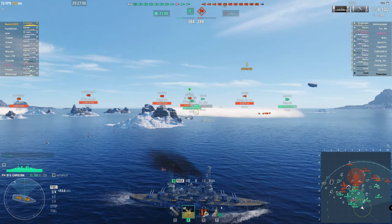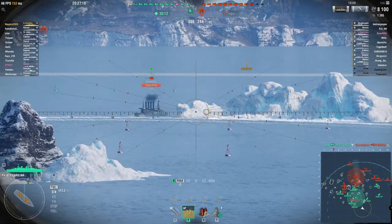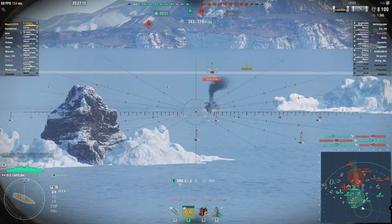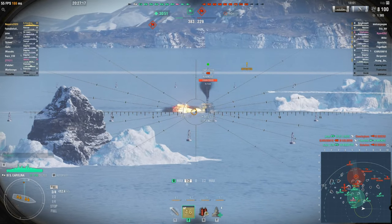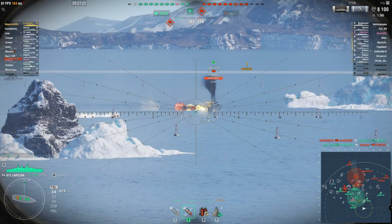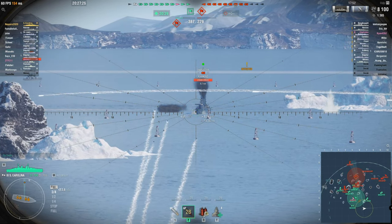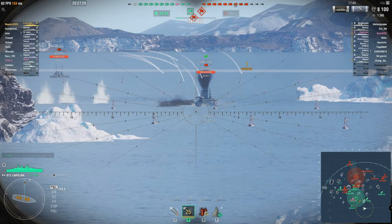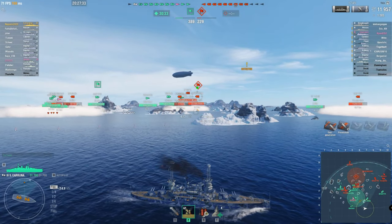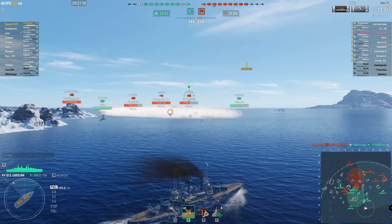I'm pulling away a little bit here. My main threat area is to the far right, but the centre of the map needs attention too. I'm trying to keep the angle such that I can support whichever area needs it most. Because I've got that gun range — look at the big circle on the map — that's my gun range, and I don't even have a spotting plane which would increase it further. I'm picking targets as I see fit. We got a bit of a nose hit — that didn't do a lot, and that's part and parcel of what can happen.